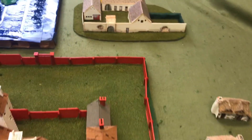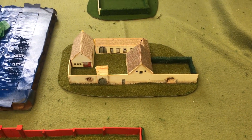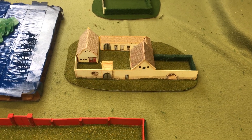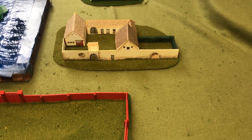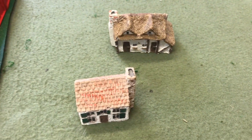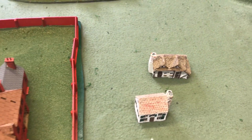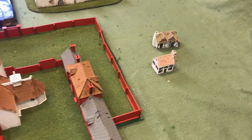We have a paper La Haye Saint which is a little smaller than the other one — I'm going to use this as Plancenoit, way off to the right flank of the French. And I've got a couple of little buildings here for Napoleon's headquarters, La Belle Alliance.